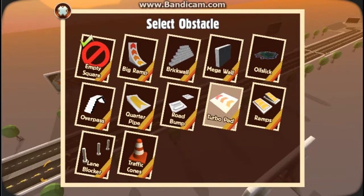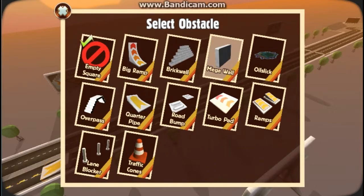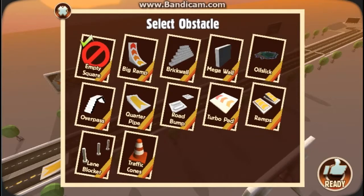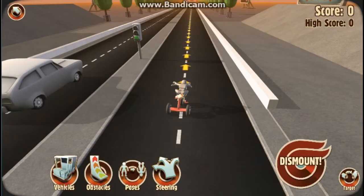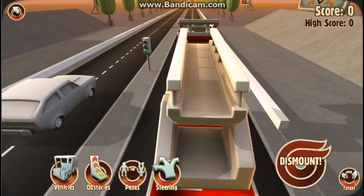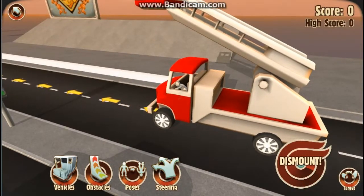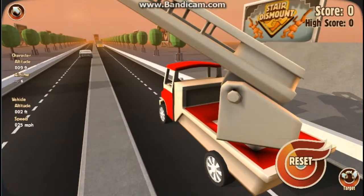We're just gonna be playing through all these in these videos — maybe I'll put this into one big video, and then later on if you guys want me to just keep messing around with this doing some crazy stuff I could do that. But we're just gonna try to play through all these. What is this, a straight line? We're gonna be using a fast car so we don't need a turbo pad. Let's do a quarter pipe, mega wall — let's do a big ramp. It looks like you can break down the brick wall, I'm not sure though.